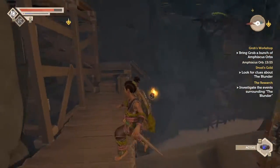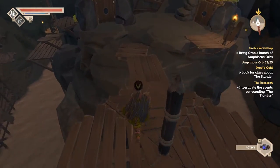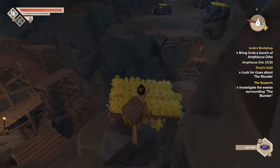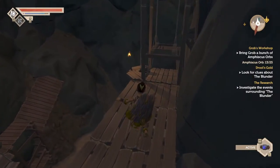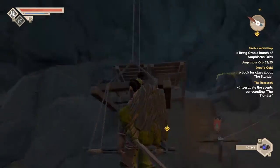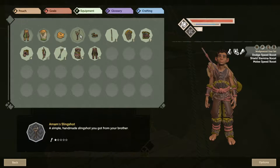That has moved that platform around, so maybe we can jump across it now. It does look like we can, so let's jump over here and see if there's anywhere specific we need to go. It looks like we can go up here, which might allow us to jump over this way. It looks like it's another torch space, maybe, so maybe we need to look for a torch. I'm actually going to save my arrows by switching back to my slingshot for now.